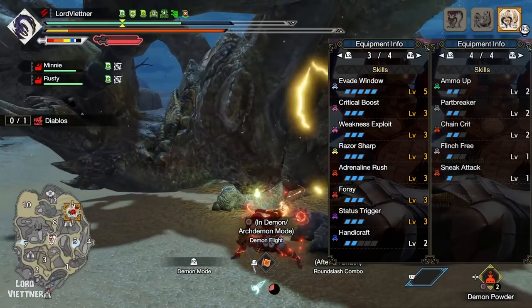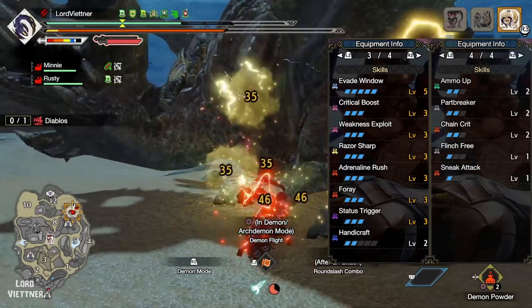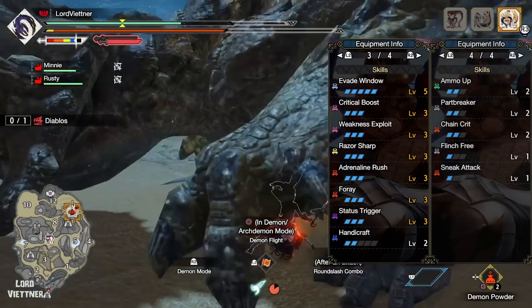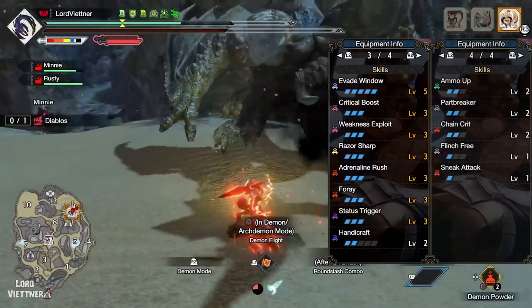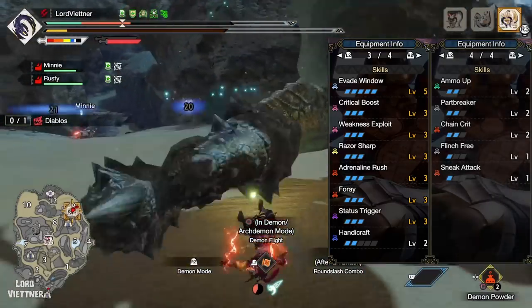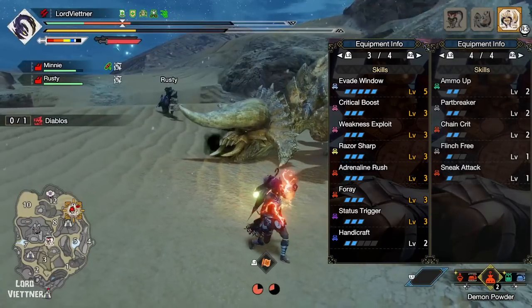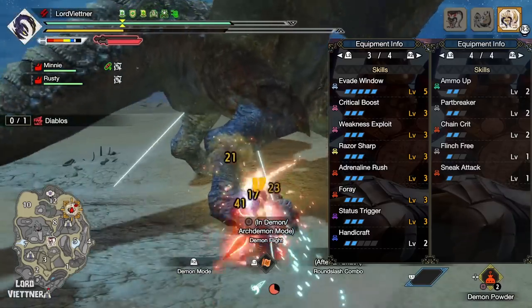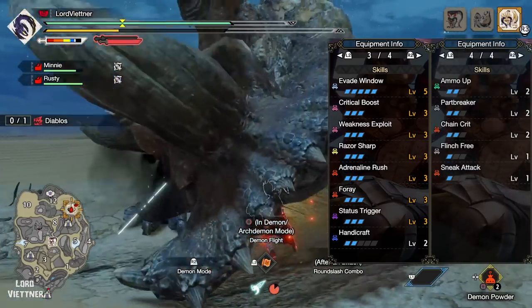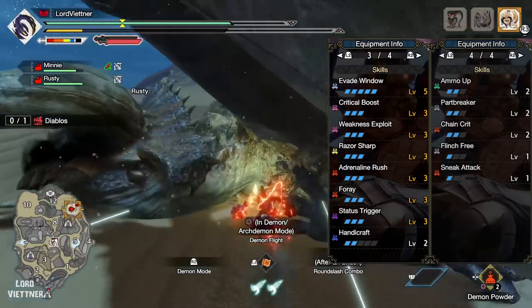Both of these skills are made far easier to activate with Evade Window 5, giving you a large number of iframes to dodge attacks and roars, which should give you really nice uptime for both skills. With Foray active we have 70% crit on tenderized weak spots, so being able to add just a bit more crit with your charm and augments will be super helpful. Adding Paralysis Attack Up will also be very helpful, and with some good curious augments for slots you might even get para attack up without using a decoration at all.